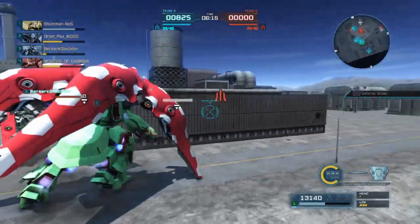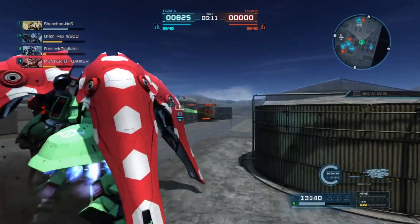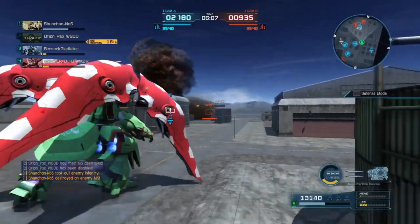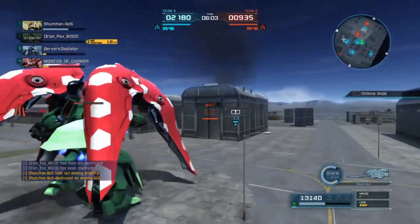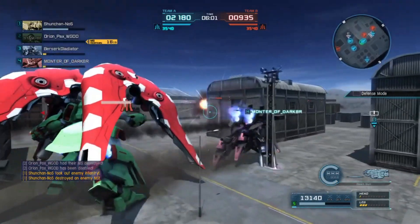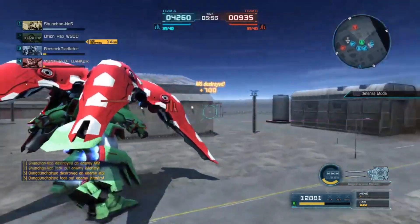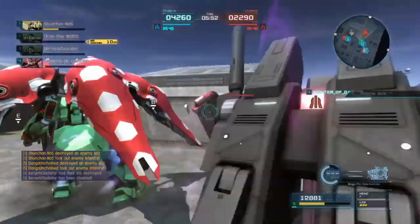The few times I did see him during this match, he was hiding up somewhere and taking pot shots. The Super Gundam does have really good range on its side, and can do some pretty good damage and heavy stagger — the missiles can be absolutely killer — but not as killer as the Kassatria's kit.